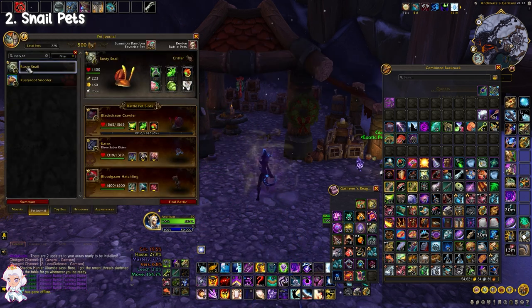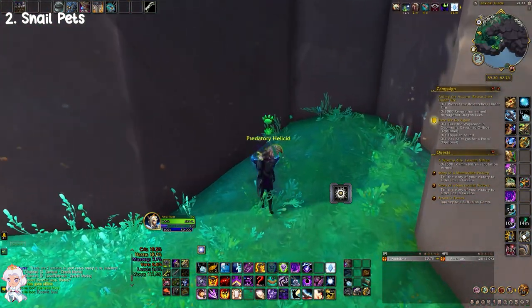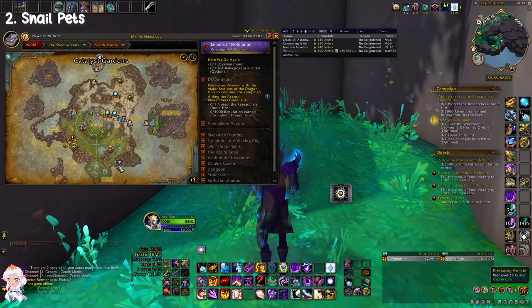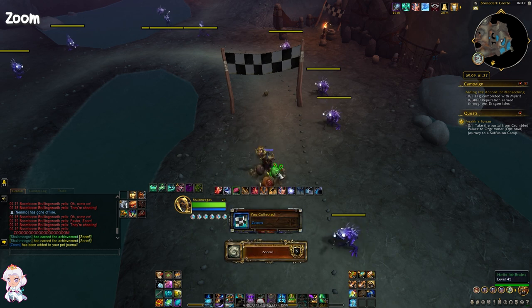Using training stones will instantly take pets to maximum level, so it's much faster. But if you enjoy pet battles, by all means you can do that. Most of the pets can be found out in the wild, but some require a bit more effort. So let's take a look at the harder ones to get, starting with Zoom. You can only get Zoom by completing a secret achievement from Legion called Zoom.